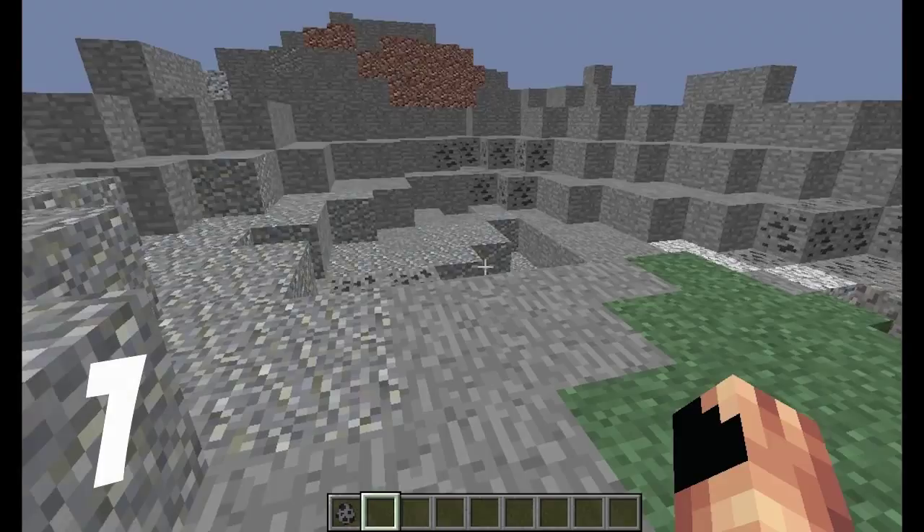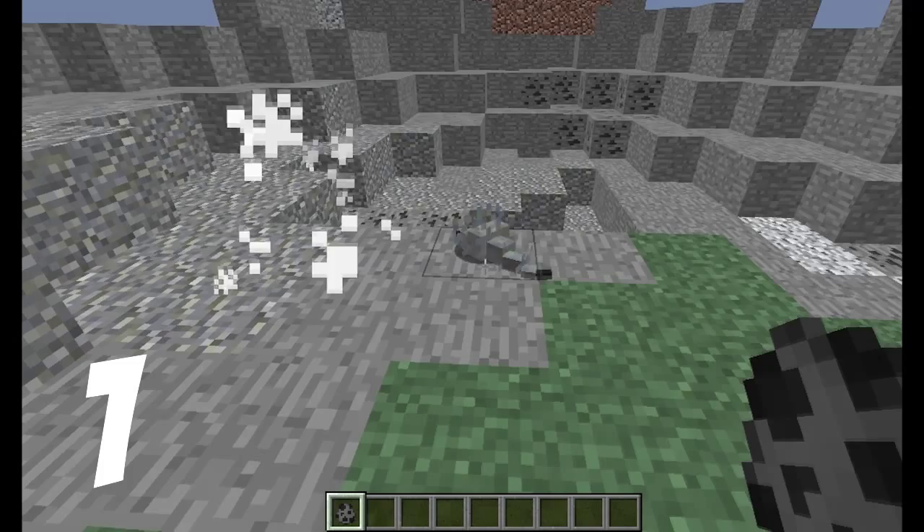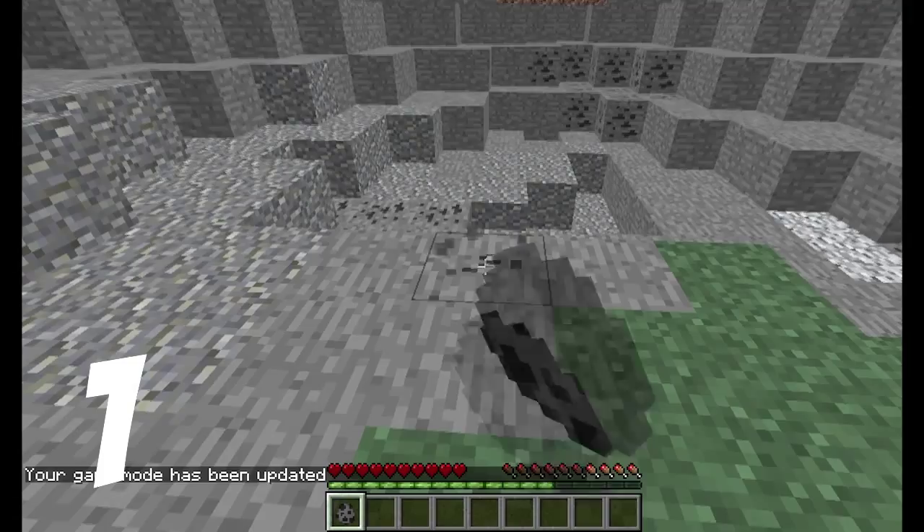When a silverfish is left alone, it will find a place to hide in. It can be a brick, a stone, cobblestone, cracked brick, or mostly brick. It will make a smoke effect when done. However, if you break the block afterwards, they will attack you.